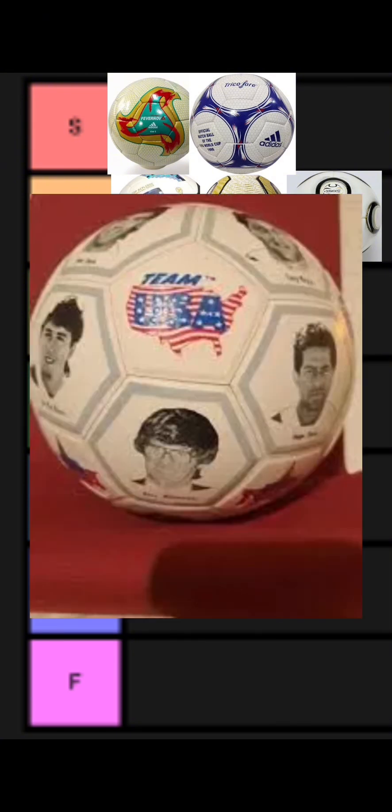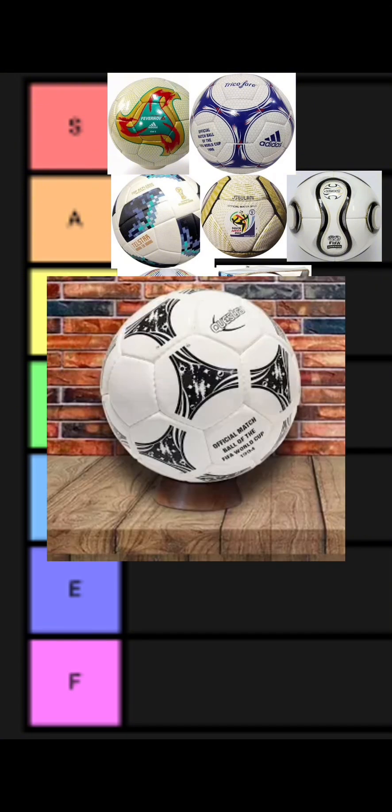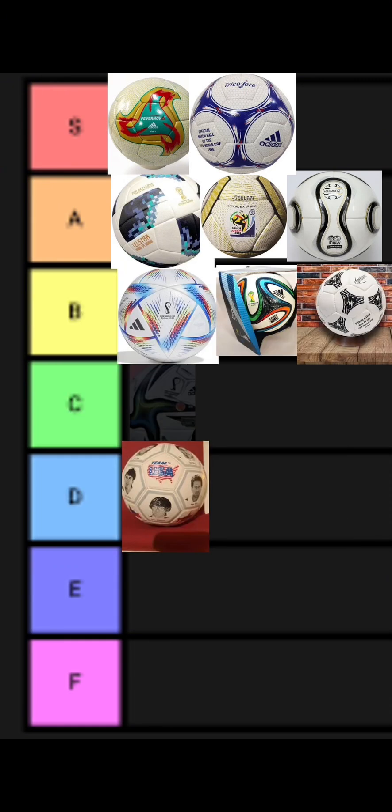The 1994 ball, also called the Questra, is going in B tier. It has a pretty cool design, but it's not that unique. It looks like an average ball — something you'd see at Walmart.